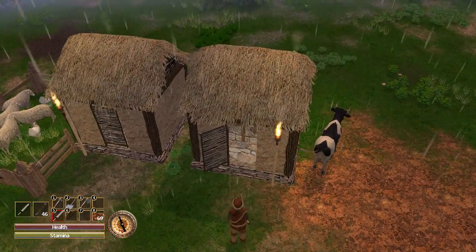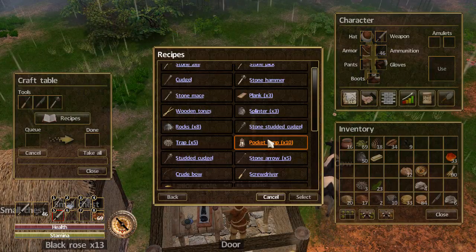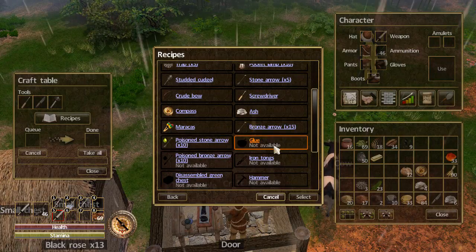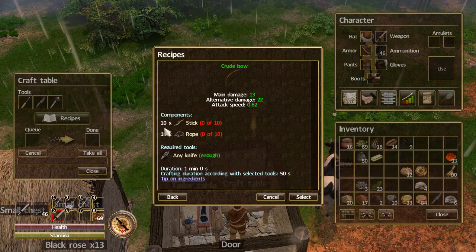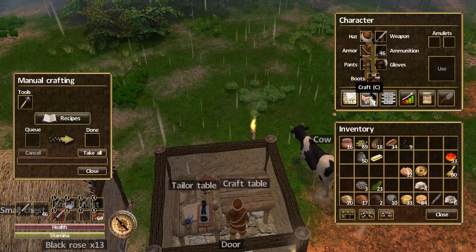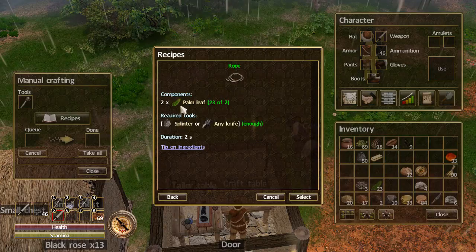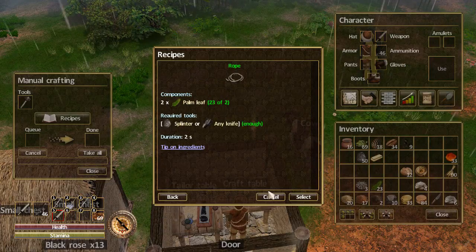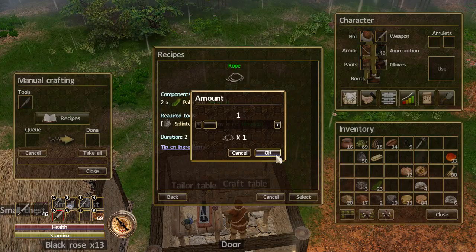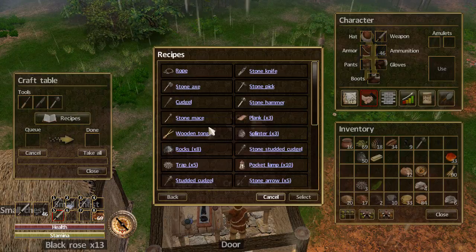The first thing we're going to talk about is bows and how to use your bow. Come over to your crafting table — there's a pocket lamp, that's new. First thing you want to do is make a crude bow; you're going to need ten sticks and ten rope. To make rope, go to your crafting, click rope — it's two palm leaves — and any kind of knife. I'll make all this rope.